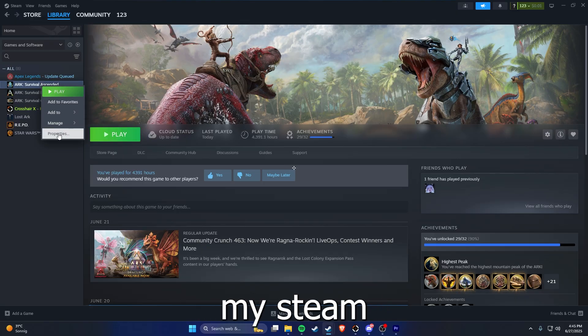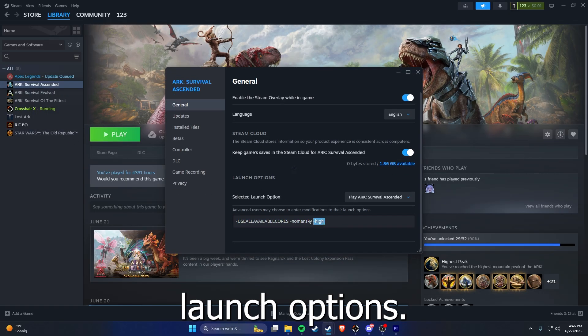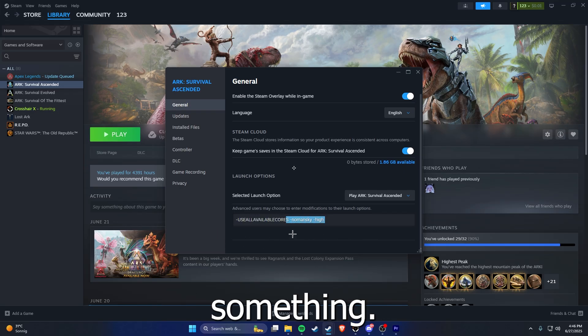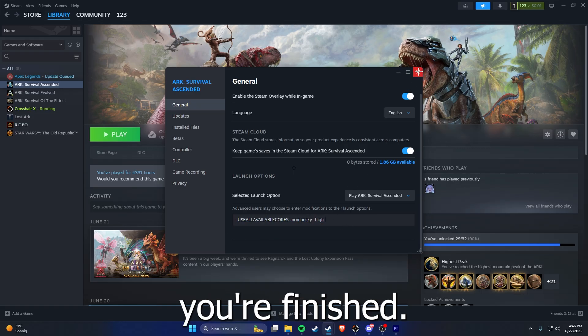We're on Steam, so I'm going to show you my Steam launch options real quick. You go to ARK Ascended, Properties, and here are my launch options. I'm going to put them in the description. Just put it in here and close it and you're finished.